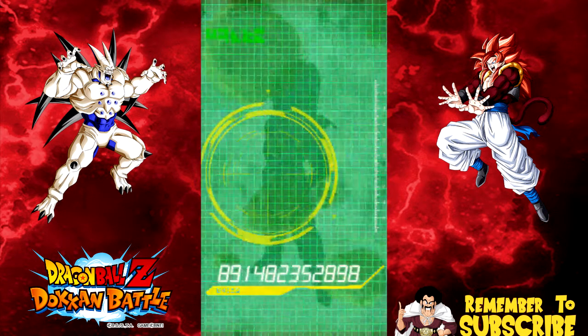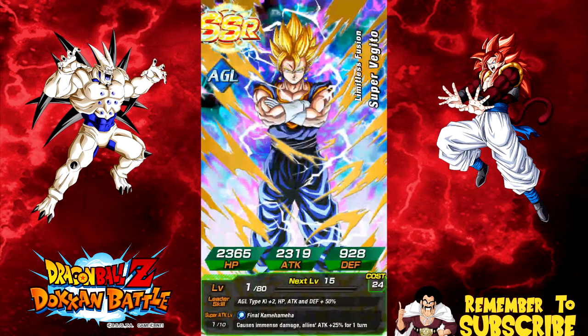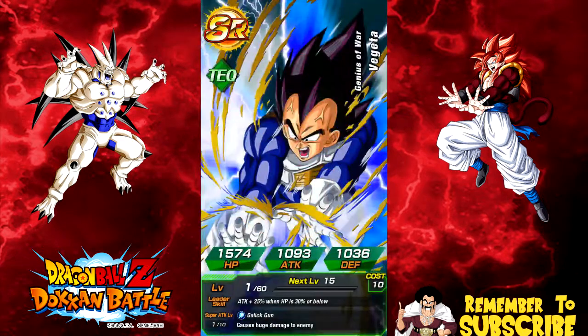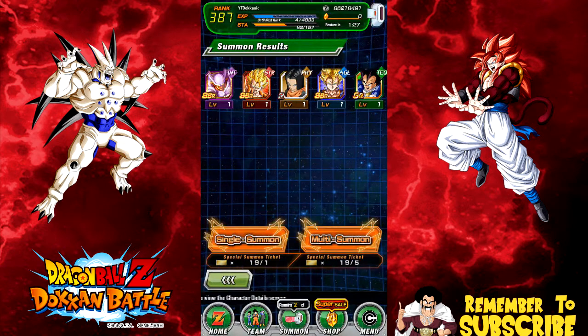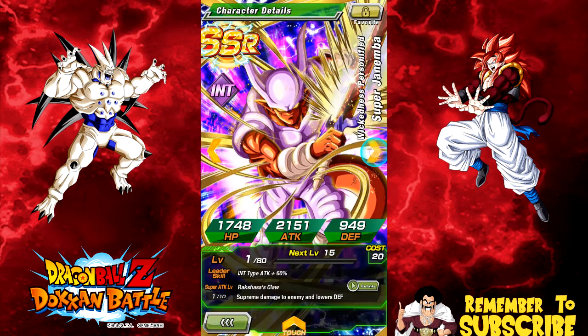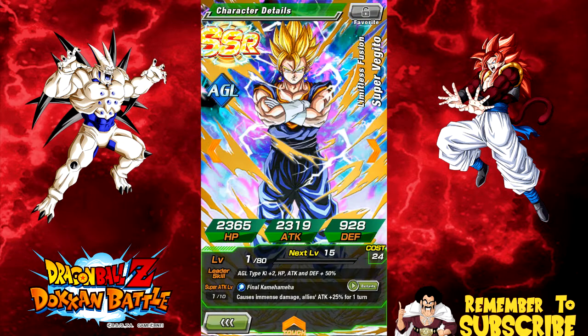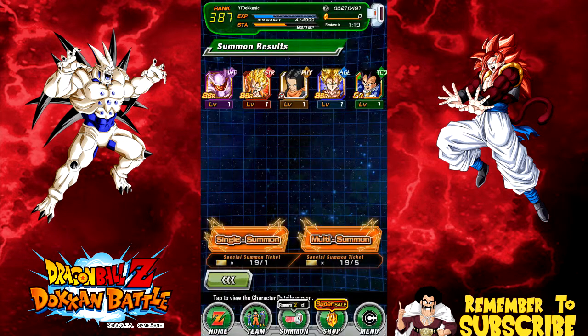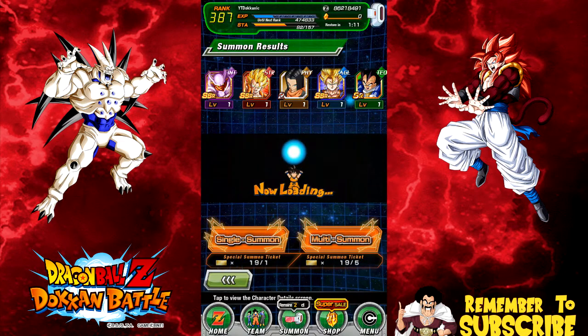Android 17, Super Vegeto — what a hyped summon! I don't understand — I keep getting dupes of token exclusives I already have maxed out. At some point you just have all the good ones maxed out and there's really nowhere else to go. It's very hard to pull the exact one you want, especially with all the Dokkan exclusives on this banner. We've got four more multi-summons remaining.